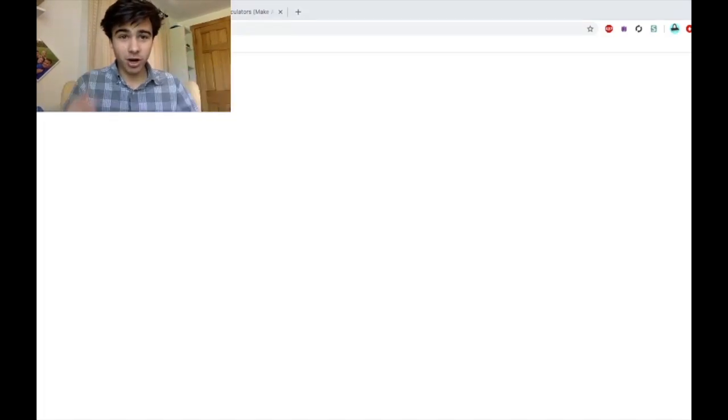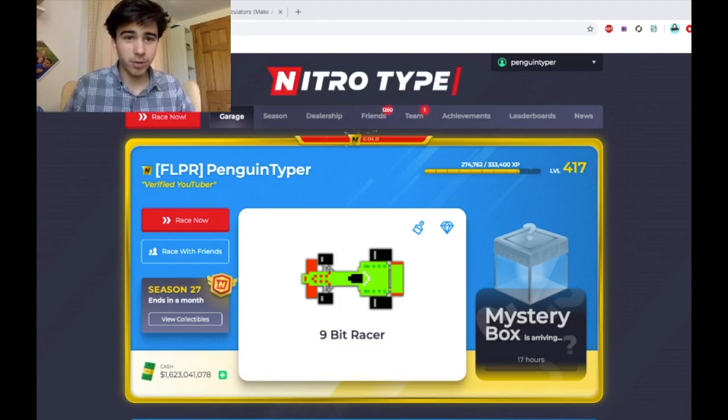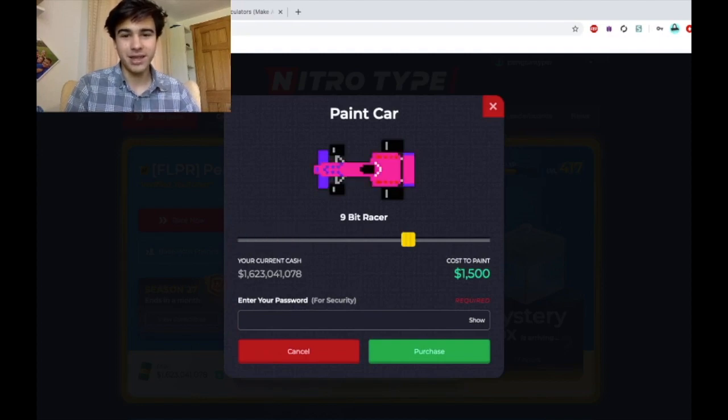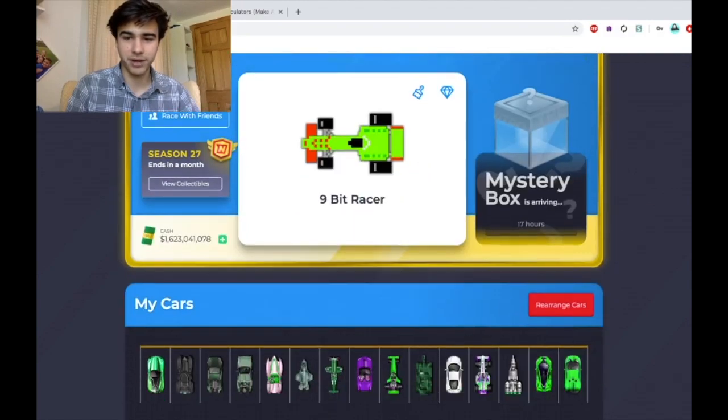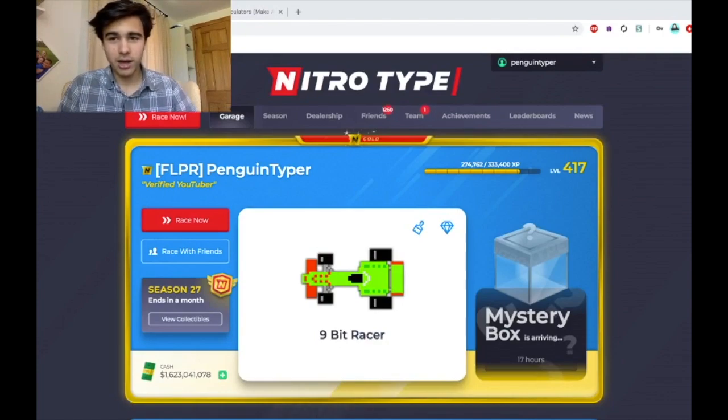First, let's talk about the car. This is the 9-bit racer — it is a reskin of the old 8-bit racer, which was a super OG NitroType car that nobody can get anymore. So we are introducing the 9-bit racer, which is just as cool in my opinion. A lot of people have had some mixed feelings about this car. I think it's okay — I liked the personal style of the 8-bit racer a bit more, but this thing still looks very solid. The paint jobs are absolutely screwed up right now, so we'll just keep it in this normal-ish green. I think this car looks pretty cool — it's nice to see some people being able to get the 8-bit racer in a special form basically.